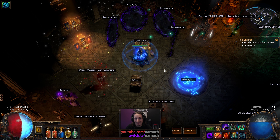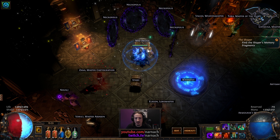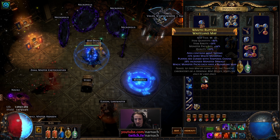Hello, Nadir here, welcome back to Path of Exile. We're playing in the Harbinger League as a solo self-found dog pack necromancer, and today we're going to run the tier 11 wasteland map — unless the Vaal Orb decides otherwise.